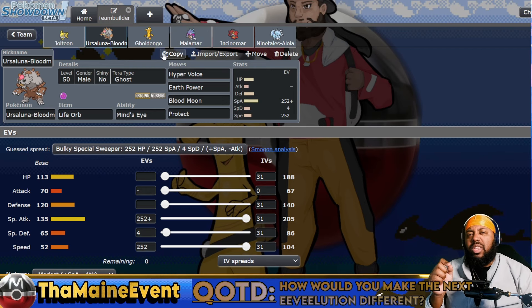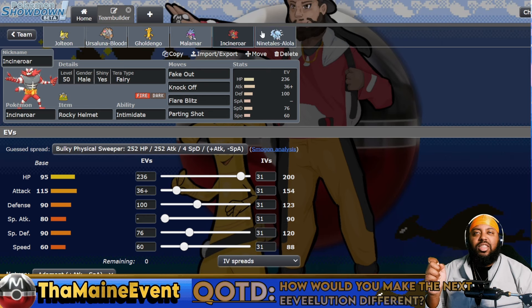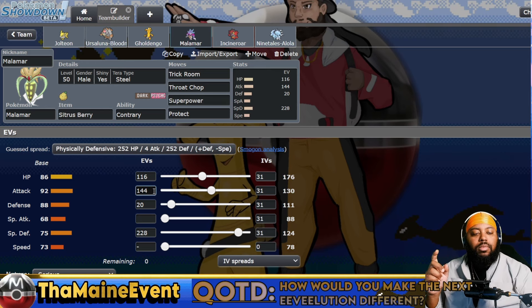Malamar pairs with Jolteon because you can side Fake Tears to boost your SpeDef, and then Superpower or Trick Room - boosting your defense. So your defense is up, your SpeDef is up, and your attack is up. Incineroar does the usual Incineroar things. Ninetales is also really good because it pairs with Jolteon. Veil plus Malamar plus Incineroar plus Blood Moon is great. Fake Tears plus Blizzard is really nice. One issue with the paste as sent to me - the speed on the team is not zero.